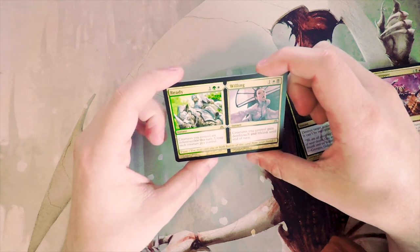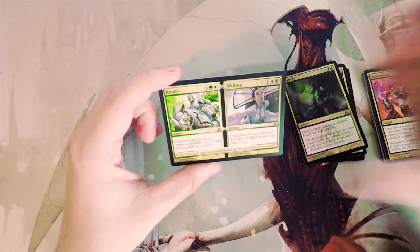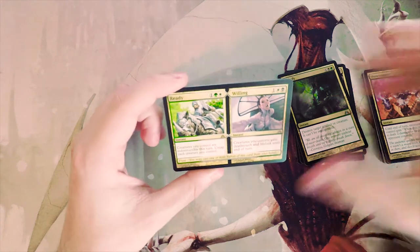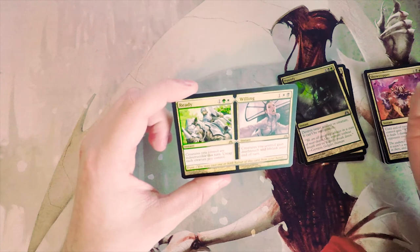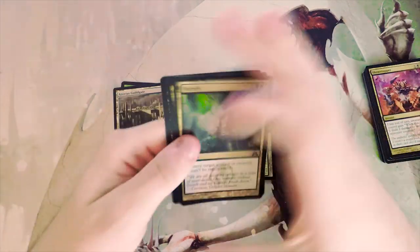Our rare is Ready and Willing. Ready is an instant for one green and a white: creatures you control are indestructible this turn and untap each creature you control. Willing is one white and a black: creatures you control gain deathtouch and lifelink until end of turn. These are both powerful combat tricks, but I don't think I would pick them.